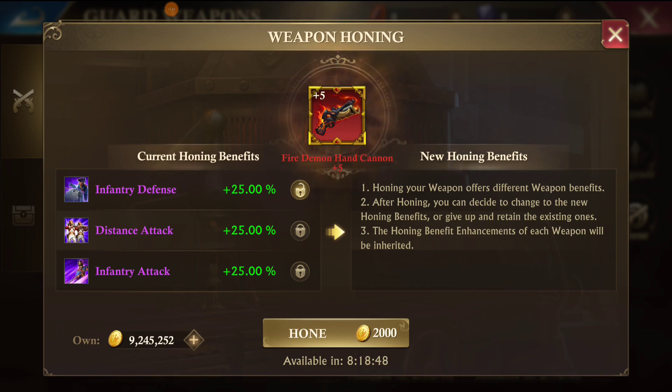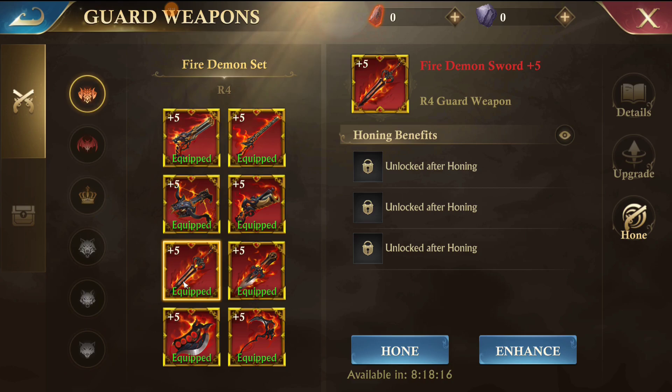Be careful: you can't lock the third stat, so be careful not to accidentally overwrite a weapon that you have three purple stats on — unless you want to change it and go for all troop attack or all troop stats, which are more powerful than individual stats.